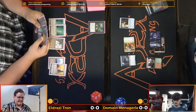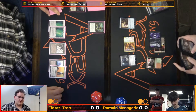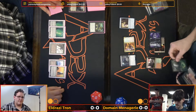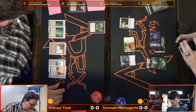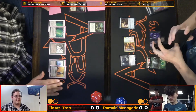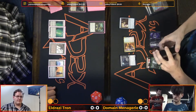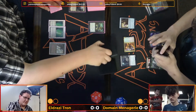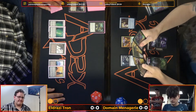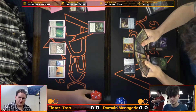Triumph takes him off of Domain — that Kavu is still a 3-3 presently. Dothi Voidwalker sitting there too. He's going to fetch a basic to get back up to four land types. The only basics he's playing are four Swamp and Mountain — he doesn't have Plains or Island to help him out. Untap draw: I see Lightning Helix, Bolt, Shardless Agent in hand, and Drown in the Lock.